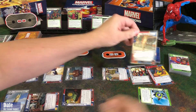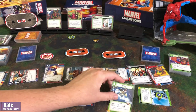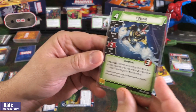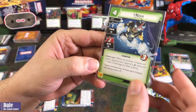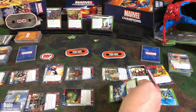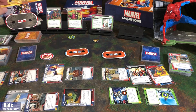Ms. Marvel does not feel well. She's going to flip over and recover 5 health, going up to 8. She's going to use her ability to get Bruno. Then to pay the cost for Nova for 4 — spending these 4 resources. When an enemy initiates an attack against you, spend an energy resource to deal 2 damage to that enemy. He'll come in and swing for 2 damage, down to 27 health. That's going to be all we can do on our turn.